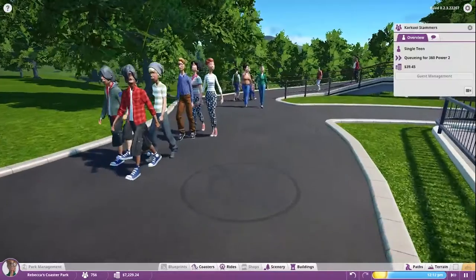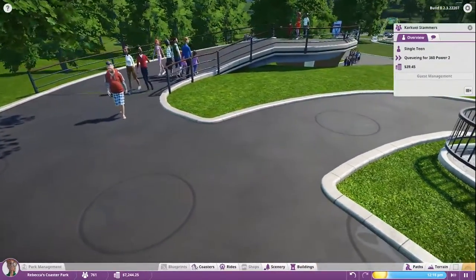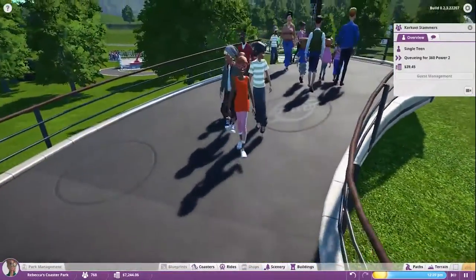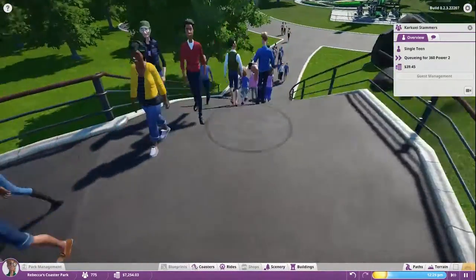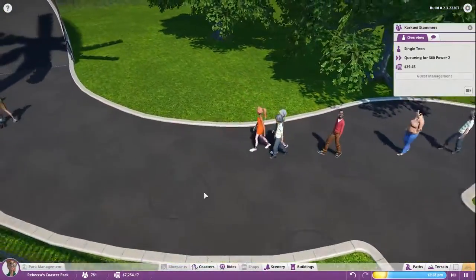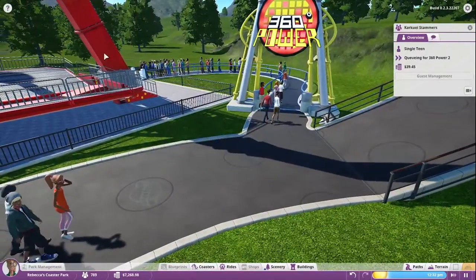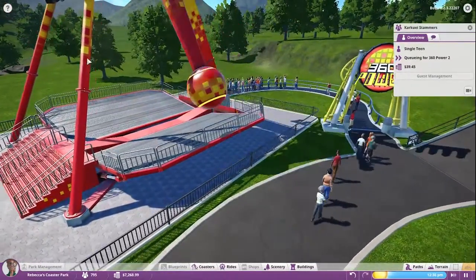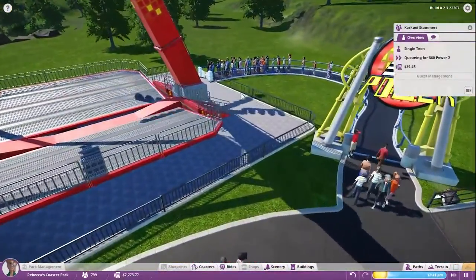I'm pretty sure they use the same sound effects as RollerCoaster Tycoon 1, or maybe 3. I don't know — they'd probably still have the assets since it's the same team. That sounds very familiar. Once I was watching Friday Night Lights and they were at a carnival, and they used the sound effects from RollerCoaster Tycoon 1 — like, that scream right there. Hopefully you can hear it. But that sound was used at a carnival in Friday Night Lights, and it was such a bizarre deja vu experience.